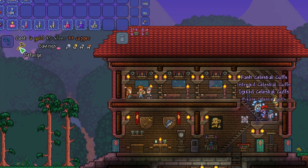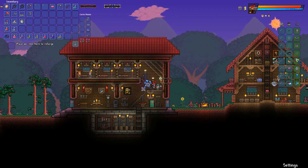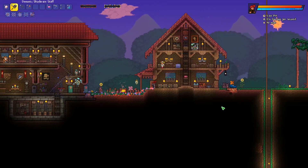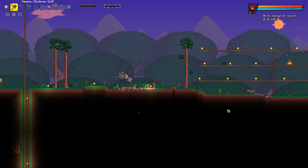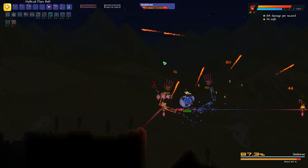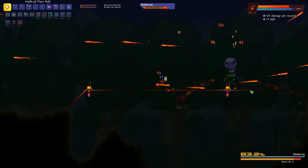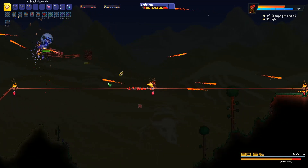I almost forgot that we are playing in revengeance mode. Why do I bring this up? Because we are about to fight Skeletron and I already have a hard time killing him in expert mode. So this will be interesting, to say the least. All right old man, let's go! Oh god, he is almost as fast as me! Is this his revengeance mode thing? It feels like he goes faster when he's spinning compared to expert mode.